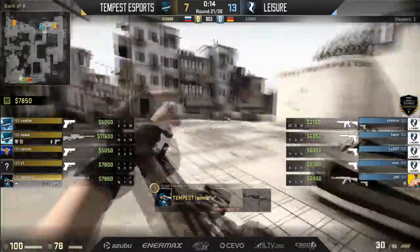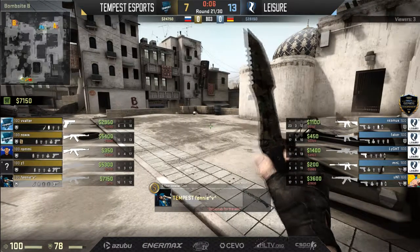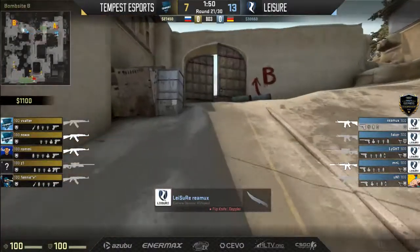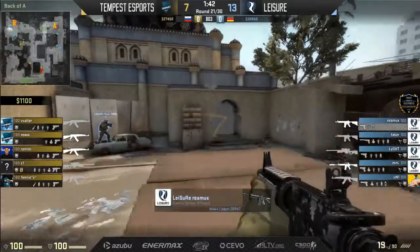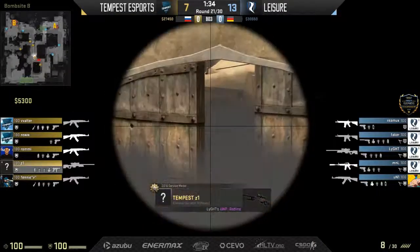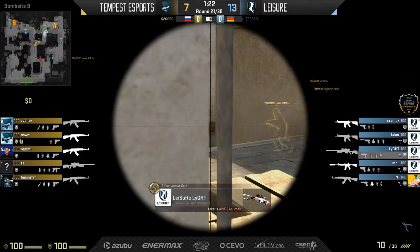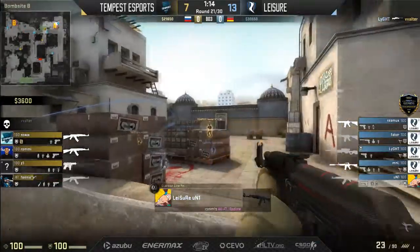Fenny deals with them so Leisure will escape — netting themselves at least that one AK. Uni should be happy about that. Tempest have built up quite the economy — 11K or so pre-buy on NSW, back down to eight but still looking alright. Leisure — Light on that AWP, it was hot in the last half. Two off towards B early, looking for long control on the CT side, an incendiary going down. He's heading towards doors but working slow. And finally teams will stop rushing. Light is at the AWP drop angle, peeks out swiftly after flashes are thrown.